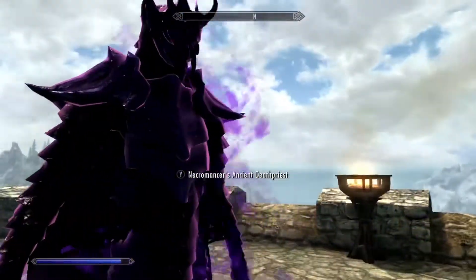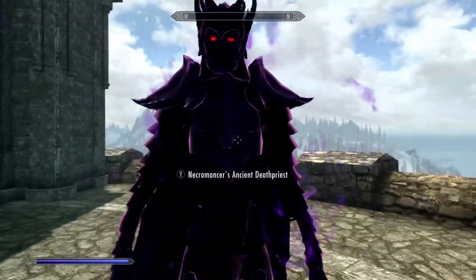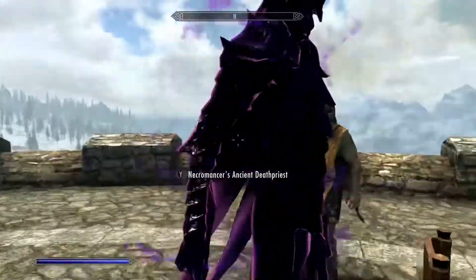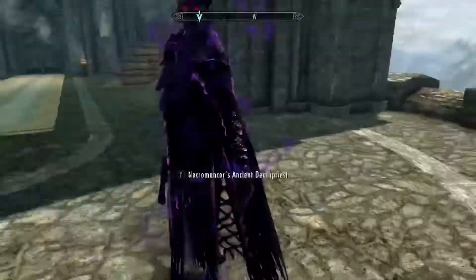The Summon Shades are more like powerful skeletons. The Death Priest himself looks like a regular Dragon Priest but in a shadowy form. He has menacing red eyes and looks like he wants to kill absolutely everything.